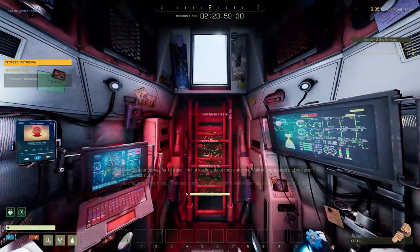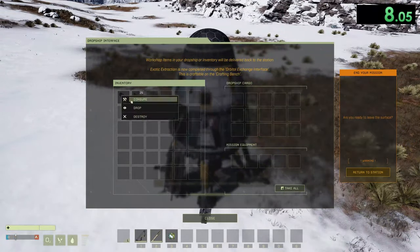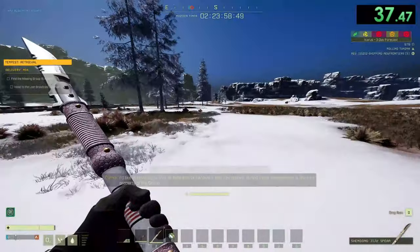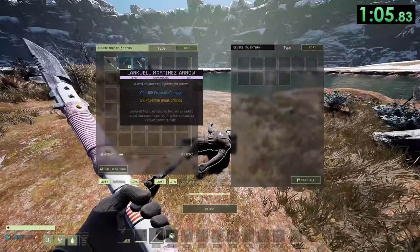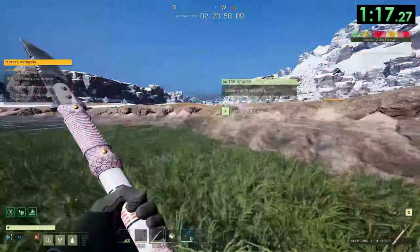Once you're in the mission, you're going to want to open up your map and head to the first blue circle. There's a small island in the middle of the lake where you'll find the first body. Once you've found the first body, you can take the pistol and ammo off them, just in case you need it, and then head to the second circle.